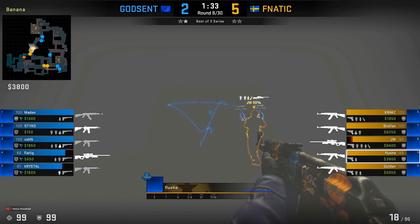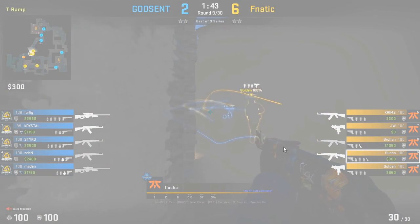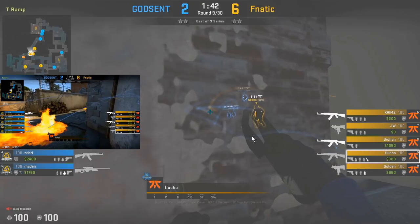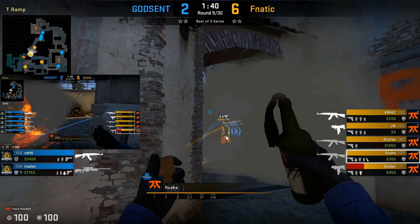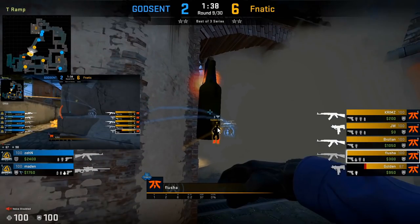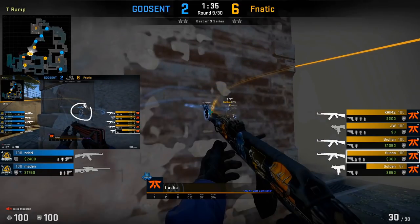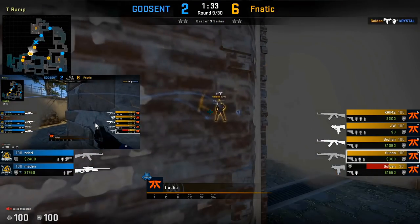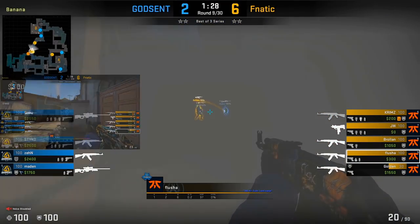Now both Flusha and Golden can retake the Banana position. In another example of countering B control: the CTs throw a deep smoke, and Golden actually goes inside the smoke to extinguish the first fire. Flusha has a Molotov ready and is waiting for a particular timing — as soon as the CTs throw the double nades, that's when Flusha throws his Molotov, because that's typically when they decide to peek. The Molotov makes it difficult for Crystal to peek, and that's exactly how Golden gets the kill. After that, Flusha throws one more flash to retake the Banana position.